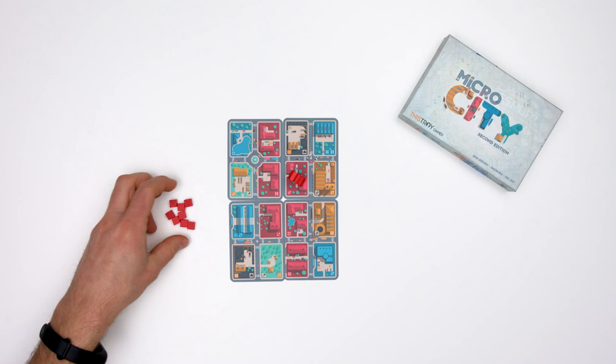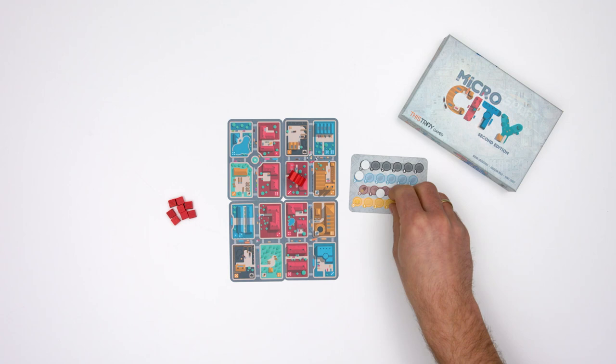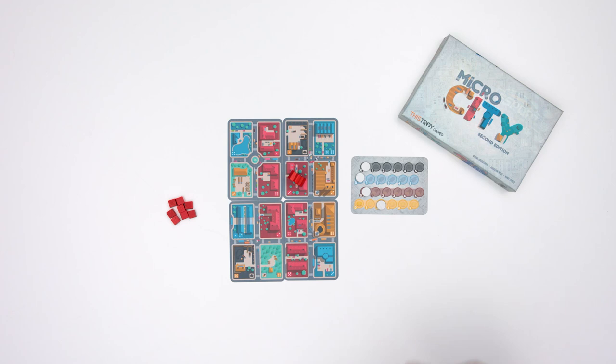Place eight investment tokens of your color next to the board. Place your company card next to the city board and place four markers on spot zero of the coal track, zero of the steel track, zero of the wood track, and two on the mounting track.